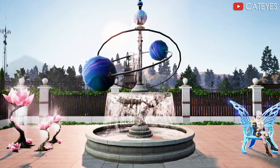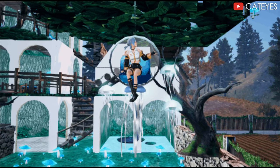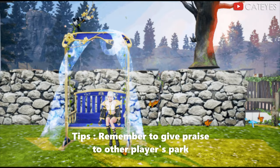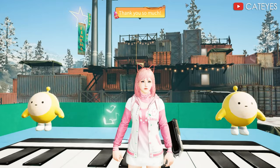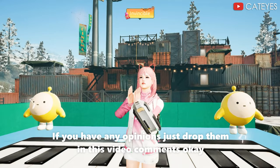Event rewards: upgrading your designer star lets you get a free furniture optional package and a personal title corresponding to your current stage. Remember to give likes to other players' parks! That's it — thank you for watching. If you have any opinions, drop them in the comments below. See you all, bye for now!